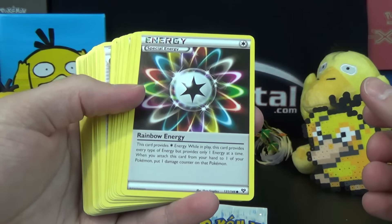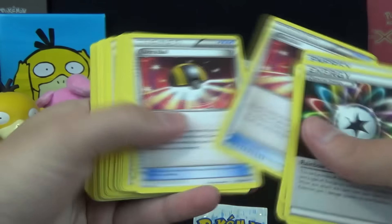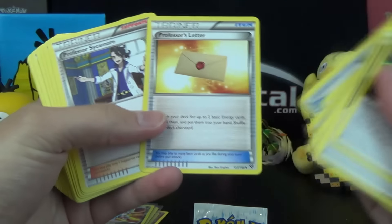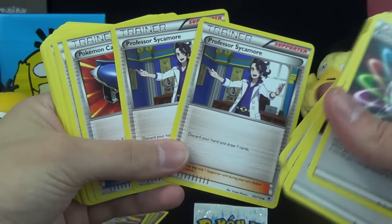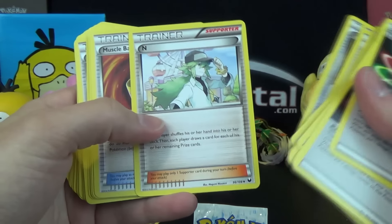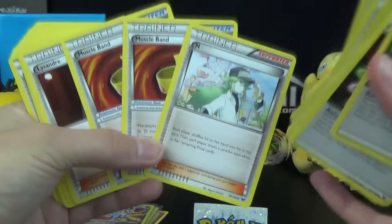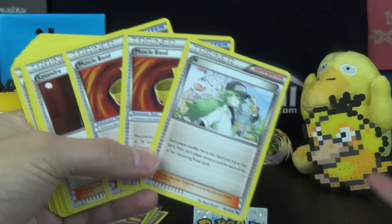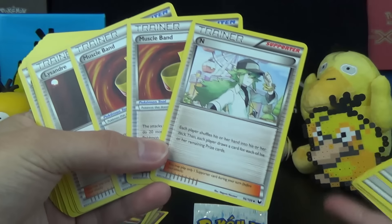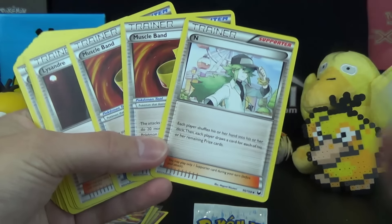We got two Rainbow Energies, some basic Dark, Zeroes-EC, Ultra Ball, Tierno, Skyla from Boundaries Crossed, Skyro Bridge, Roller Skates, Random Receiver, Professor's Letter, Professor Sycamore times two, Pokemon Catcher times two, Plus Power times two, N times one, Muscle Band times two — that's the Dark Explorers one. I really love these Battle Arena decks because you get a lot of playable cards. If you're a new player who can still find the Darkrai or Mewtwo Battle Arena deck, I suggest picking it up — you're going to get a lot of good trainers, especially if you play expanded, as some of these trainers are only expanded legal right now though they've been reprinted.